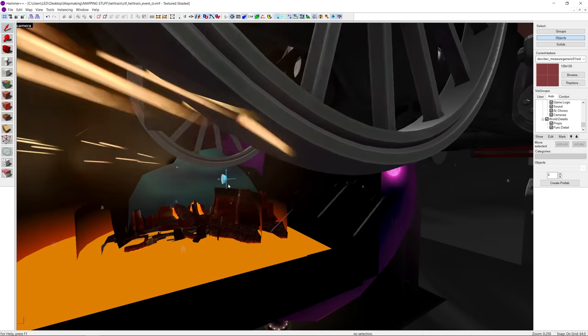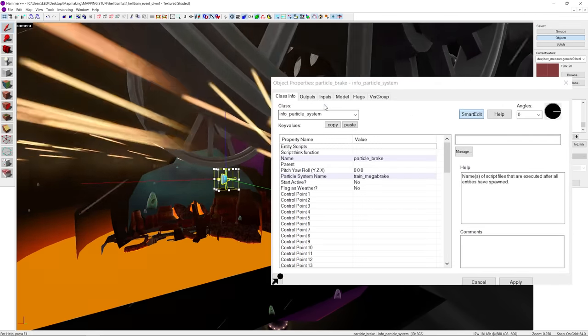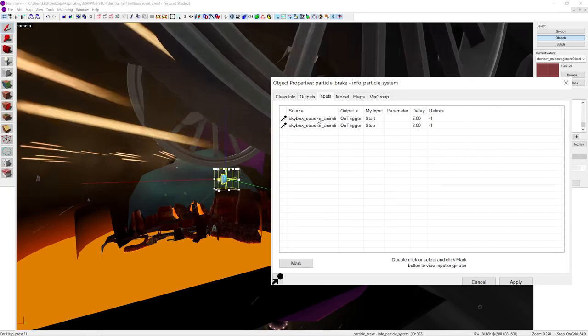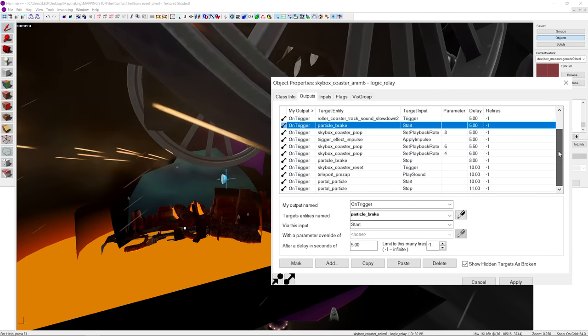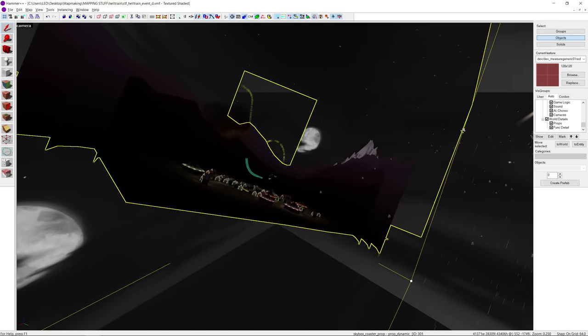And speaking of slowing down, the sparks behind the back wheels are info_particle systems that are turned on and off upon the execution of the Skybox Coaster Anim-6 relay, which is intertwined with a bunch of other logic — but all you need to know is that it's connected to the whole process that goes on in the roller coaster section, which I'll explain later in the video.